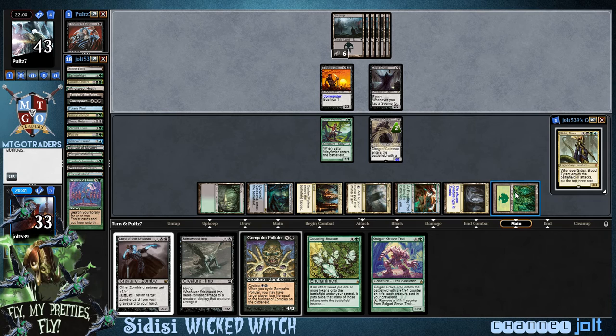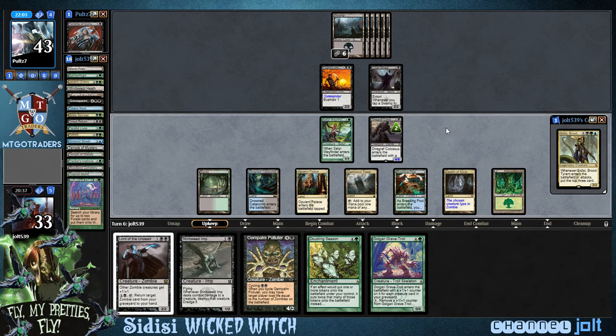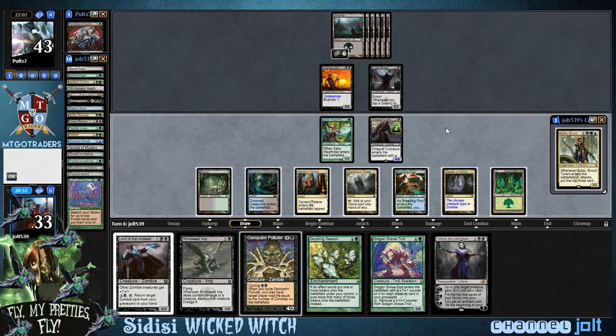As far as next turn goes, we have seven mana. So we can Doubling Season — well, if we get into a land, we can Doubling Season and get down Lord of the Undead. And Liliana — ooh, there we go. That's a new addition to the deck. Really happy to have her.